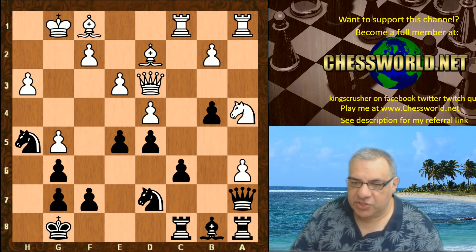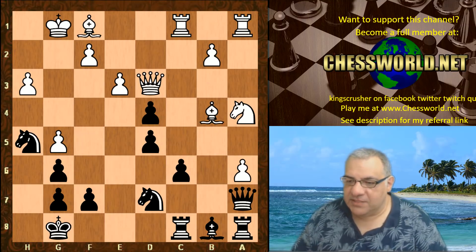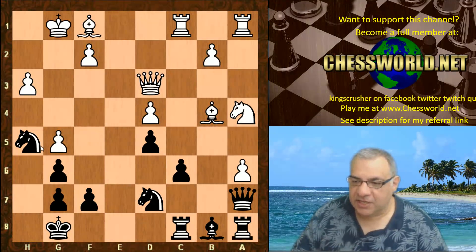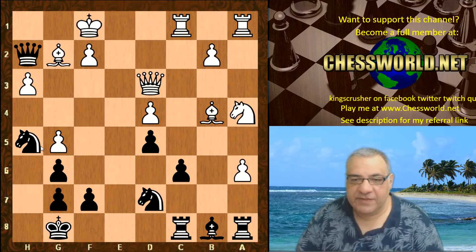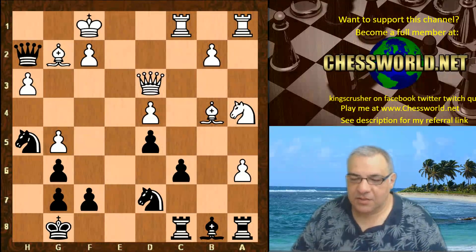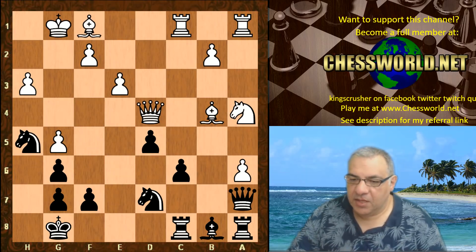This offers the b4 pawn tactically in exchange to potentially get the battery and play Queen h2, Bishop takes, e-takes, and now there are dangers for white. White took with the Queen. If taken with a pawn then this knight comes in with a vengeance — in the variations Queen c2, check — and can you see what black could play here? Pause the video for five seconds. Okay: Queen takes g2 is possible here for Knight f4 check, black would be winning that. So white took with the Queen and we have Queen c7.